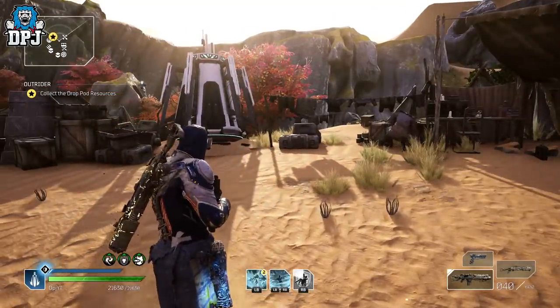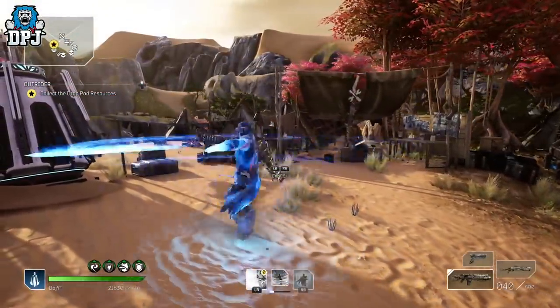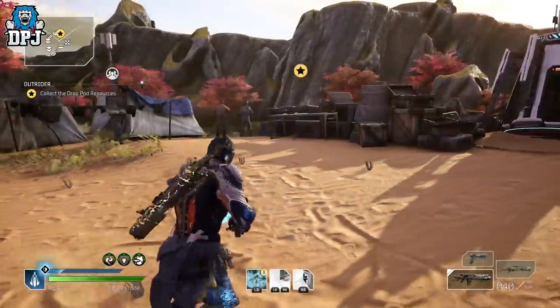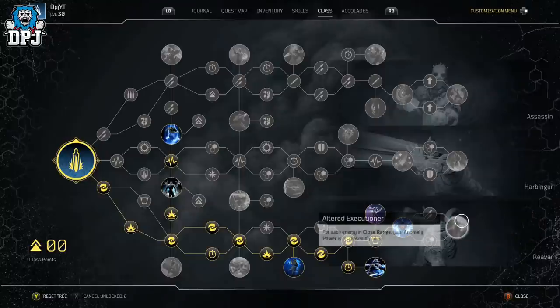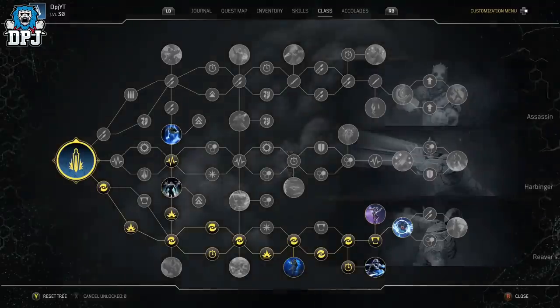The rotation I'd suggest: pop borrowed time, use temporal blade, melee, temporal blade again, then finish with cyclone so you get that skill life leech while hitting enemies and maintain your shield from borrowed time. By the time you've activated all abilities your shield should be back anyway. At the end of the tree there's Scorn and Avoid: at the end of any damage skill, increase armor piercing by 30% and resistance piercing by 25% for 10 seconds. Both cyclone and temporal blade trigger this - the combos here are endless.